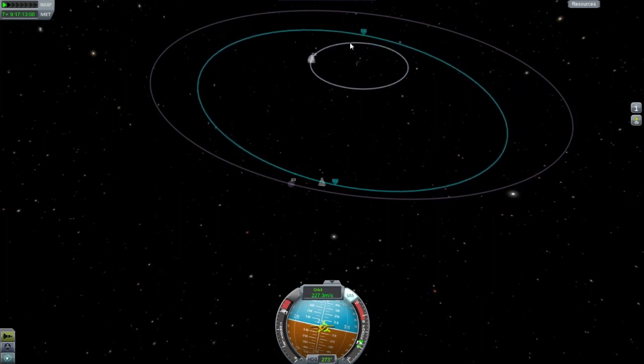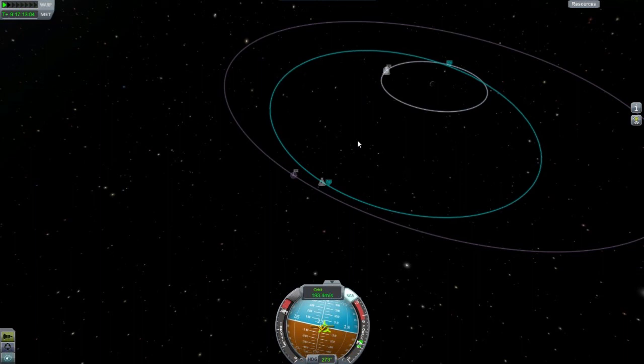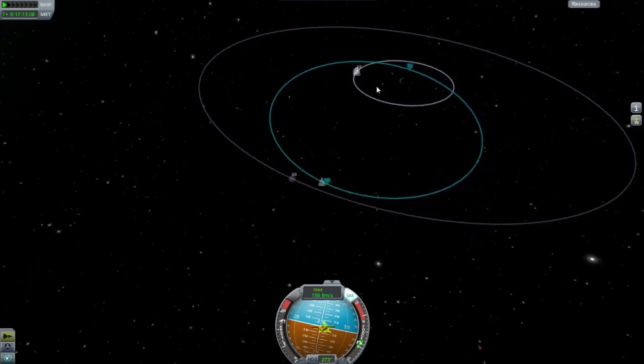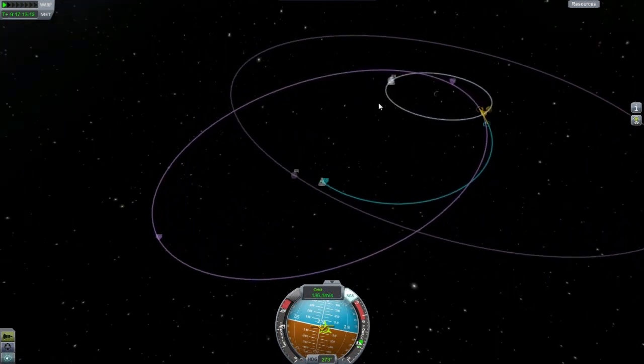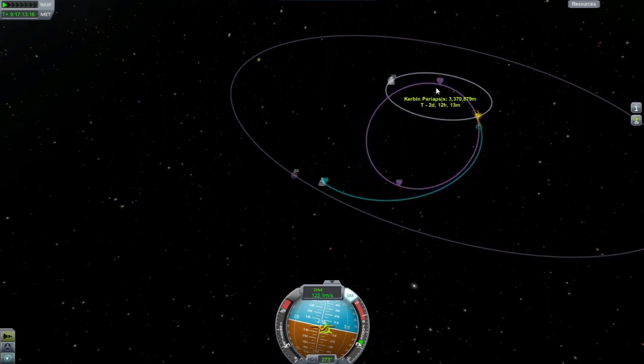By the way, there's been some heated discussions in the comments about the spelling of Mun. Guys, I know how moon is spelled in the real world — it's M-U-N in this game. I believe it's actually supposed to have an accent above it or something like that. There's our Mun encounter — I don't want that.